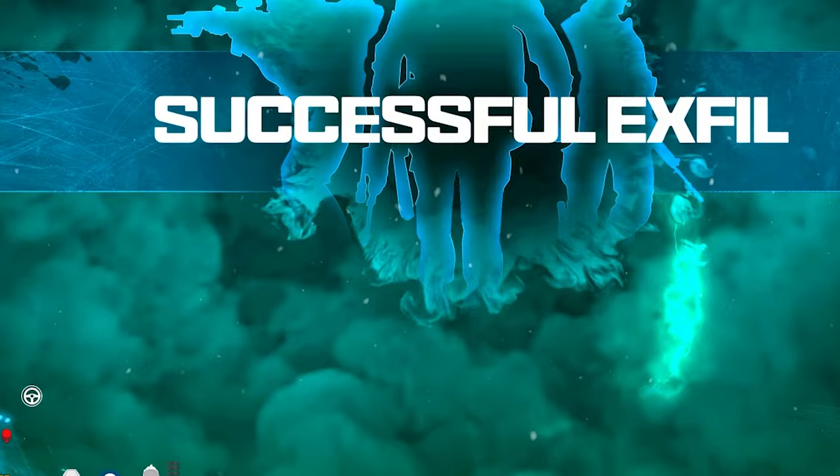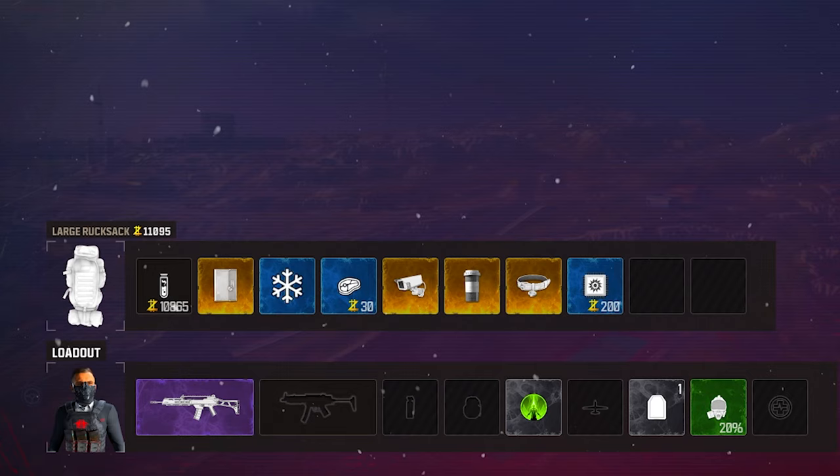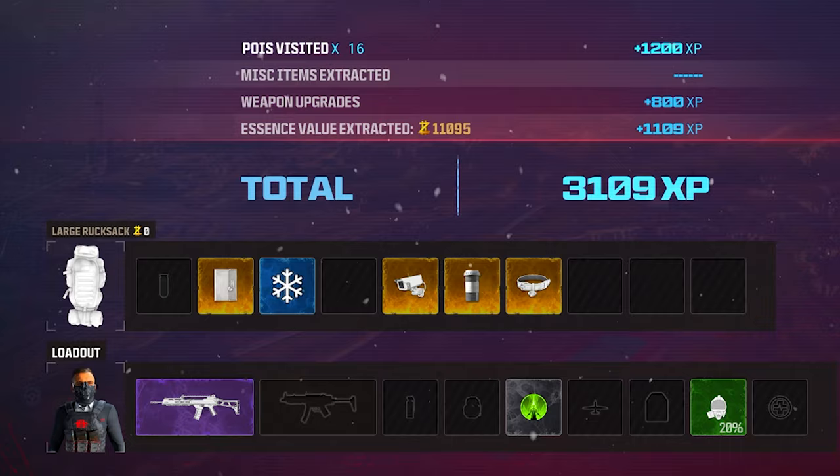At this point, your game is probably near finished, so I'd highly recommend that you exfil. You can carry over all the Easter egg quest items from game to game, so long as you successfully exfil. In your rucksack right now you should have the Golden Camera, Pill Bottle, and Doll Collar, and if you carried the Diary into this game, you should also have that.